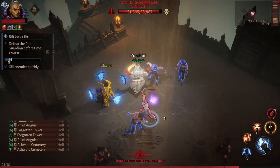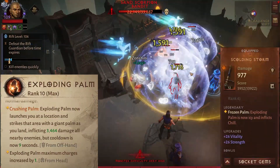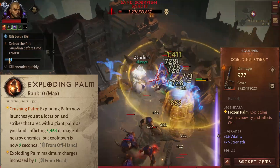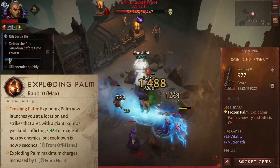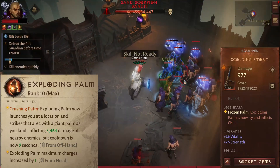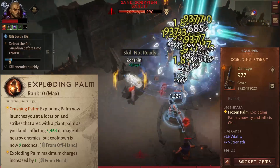Now for kiting, we have Exploding Bomb with the Scalding Storm legendary. This offhand makes Exploding Bomb chill enemies with 20% effectiveness and 40% effectiveness to anyone caught on the explosion. This makes kiting and killing monsters in big packs a breeze.